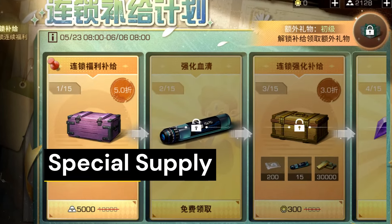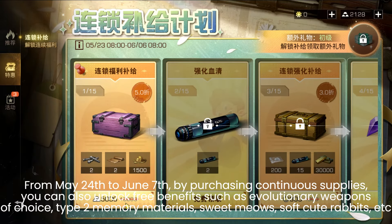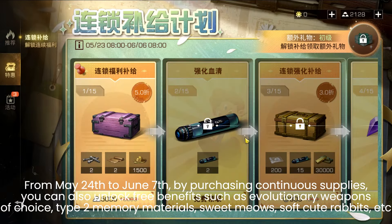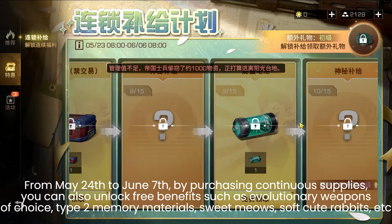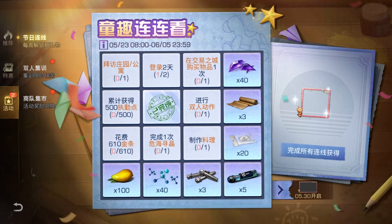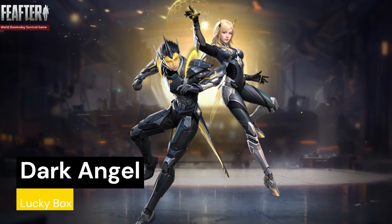Special Supply Chain plans run from May 24th to June 7th. By showcasing continuous supplies, you can unlock free benefits such as Evolutionary Weapons of Choice Type 2, memory materials, sweet meals, and other items.